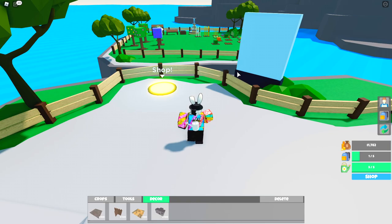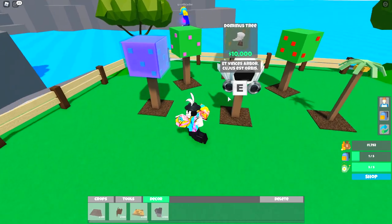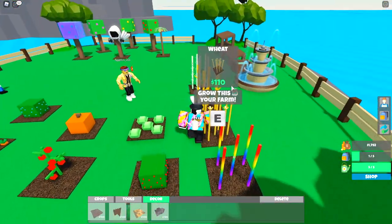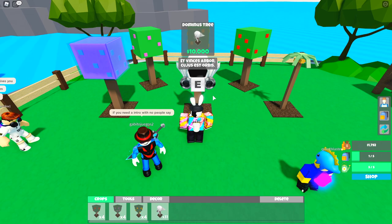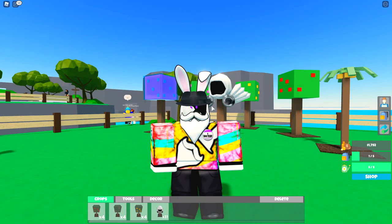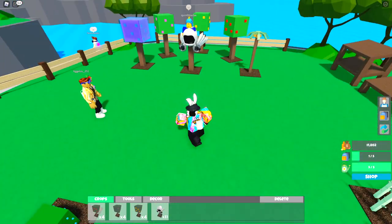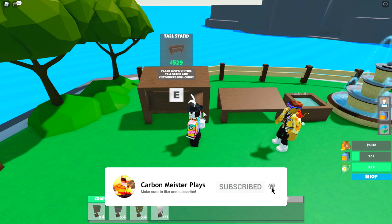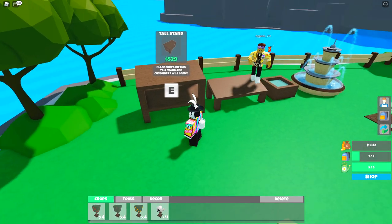As soon as you come into the hub there are two teleporters — one that says My Farm and one that says Shop. Coming into the shop takes you to where you purchase all your different crops. The middle one is the Dominus Tree, I believe the most expensive one at ten thousand dollars — even better than the rainbow one, which I thought was the top. In my inventory I have 31 of these Dominus ones because one of my awesome subscribers went ahead and gave me 31 of them, so I just want to say thank you so much.